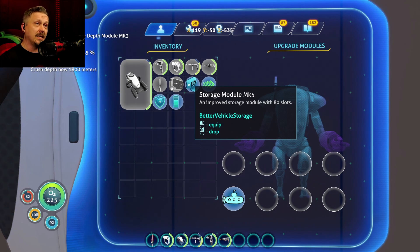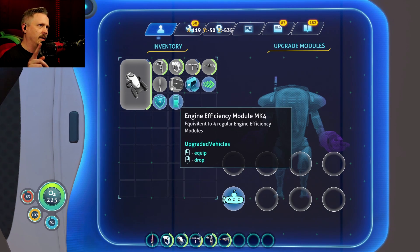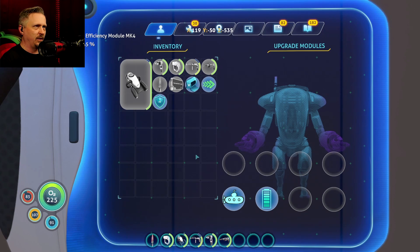Being a vehicle framework mod, this takes the depth upgrade, which puts me up to 1800 meters. The Wraith from the last video went up to 2000 meters from an initial 900 meters — this goes from 900 up to 1800, which still gets you everywhere you need to go in the normal game.